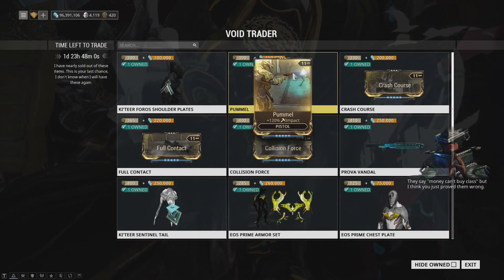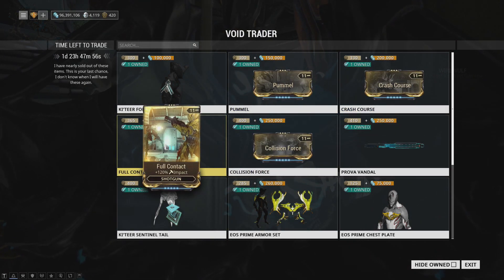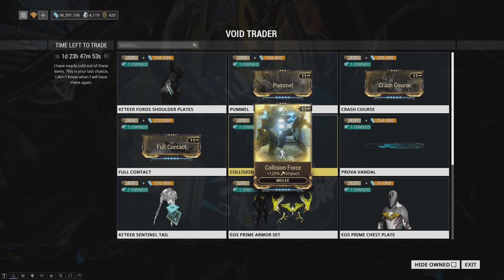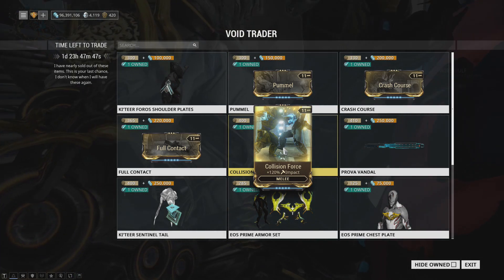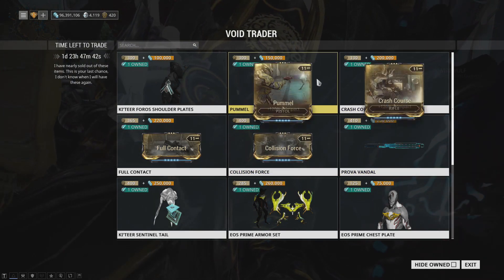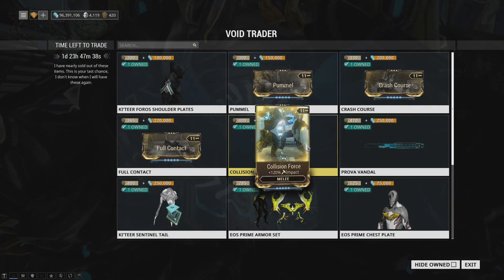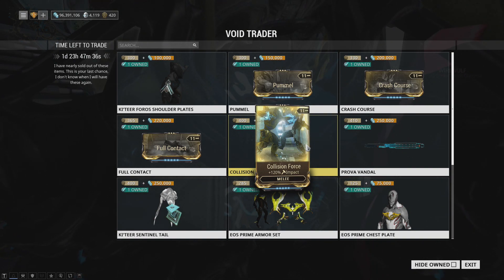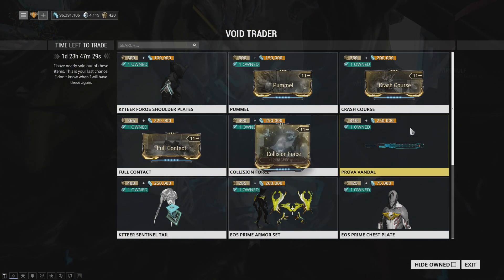We have the Impact set, and with one very minor exception — Collision Force being used as a stat stick mod on Atlas — these mods are all pretty much worthless unless you're just trying to collect them. That one use case on an Atlas stat stick is worth mentioning for Collision Force if you're looking into that.